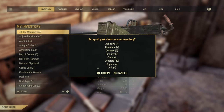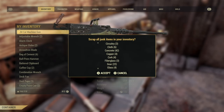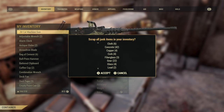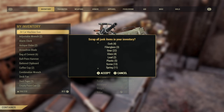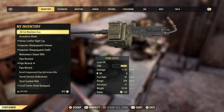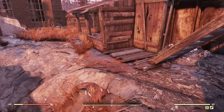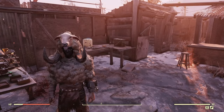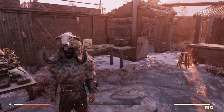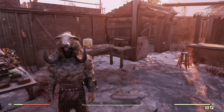We also got 3 circuitry, some copper, 22 gears, and 13 screws, plus lots of springs and steel. That's the screw farming guide — there are lots of other things you can get from here too. If you enjoyed or this helped you in any way, please be sure to drop a like, subscribe, and I'll see you in the next video.